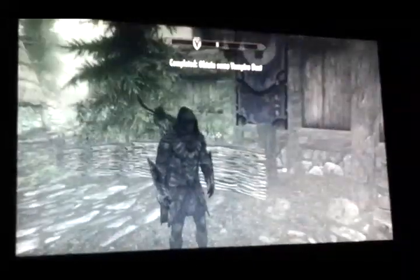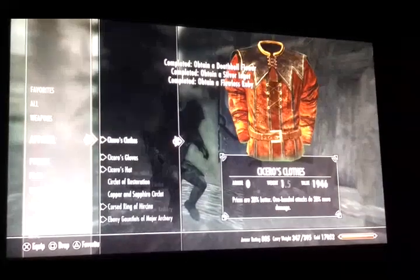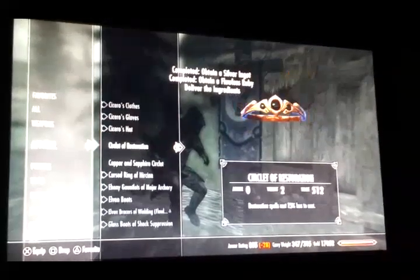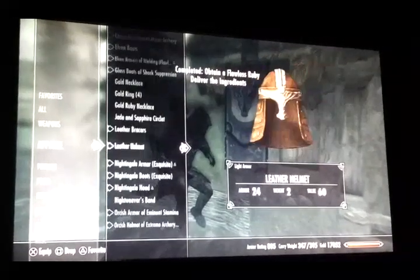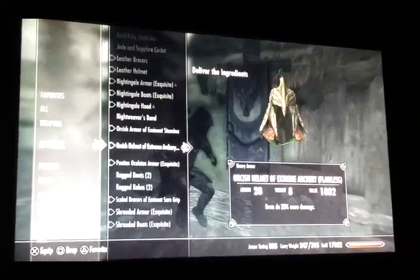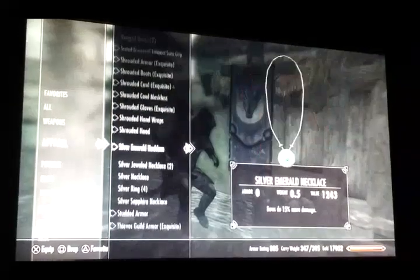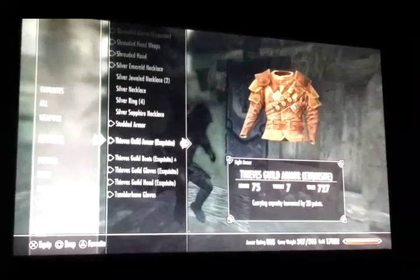When you come out you should be wearing the armor that you gave to your companion, plus the armor you had on before. I've already done this glitch so many times so I've got Cicero's armor plus Ebony armor plus Elven armor, leather armor, Nightingale armor, Orcish armor, and Shrouded armor. Thank you for watching, rate and subscribe and leave comments below.